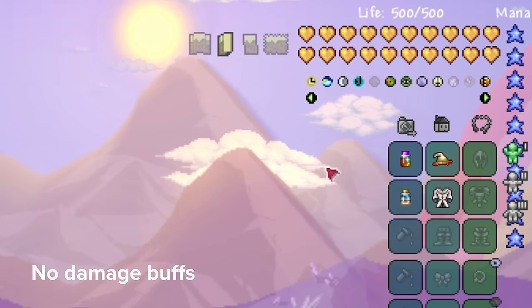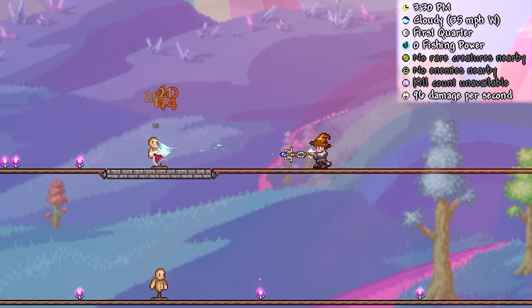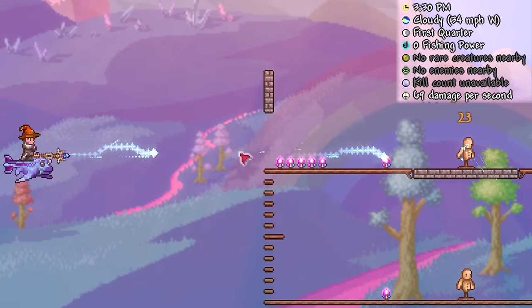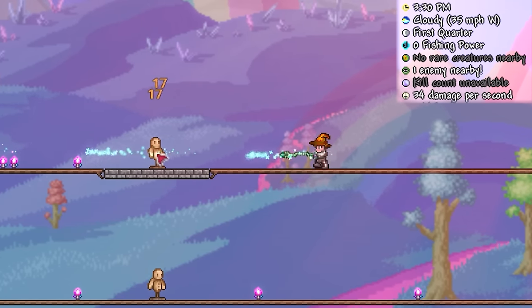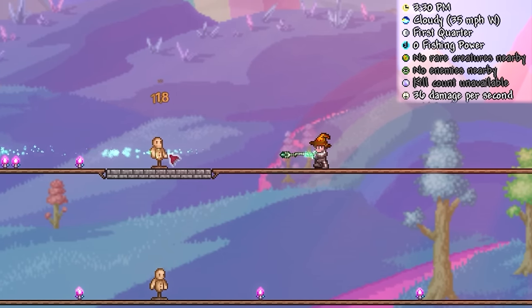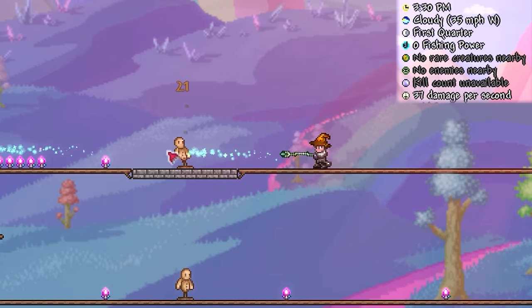Starting off with the Thunder Zapper, the best of the two in my opinion, we're off to a really nice start, with its frequent high-velocity projectiles dealing a comfortable 100 DPS against a single target, which also comes with a limited but adequate amount of range. And compared to alternatives you could obtain at this point, like a mid-tier Emerald Staff, it's just completely left behind, with the Thunder Zapper operating more like a post-Skeletron weapon rather than a pre-boss one.